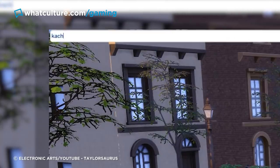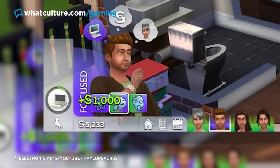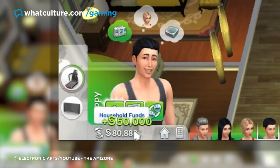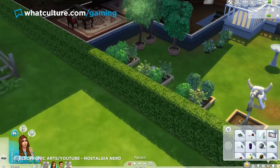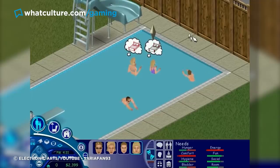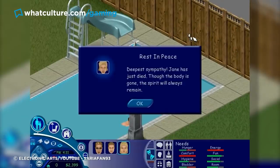Each of these words will credit 1,000 simoleons to your account. However, if you want the big bucks — and this might unlock a memory — just type in motherload and watch as you become 50 grand richer in a split second. Needless to say, cost is no object from that point on. You might even be able to splash out on a ladder for that swimming pool. Pun intended.